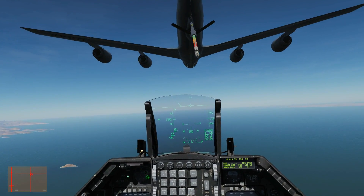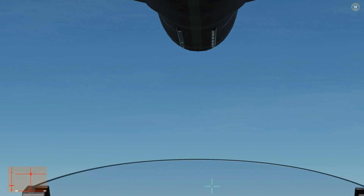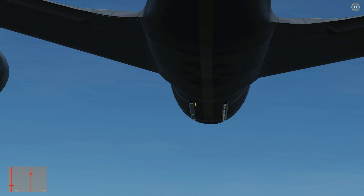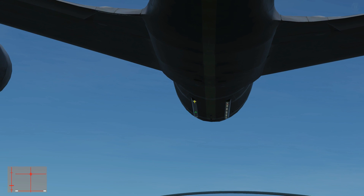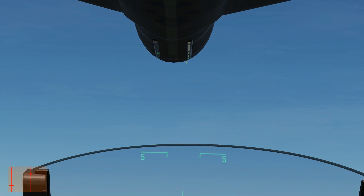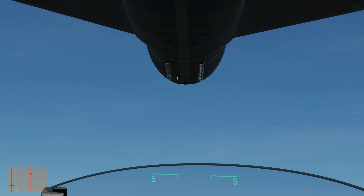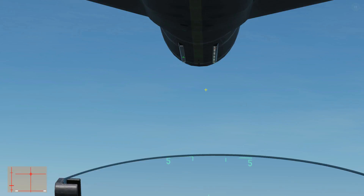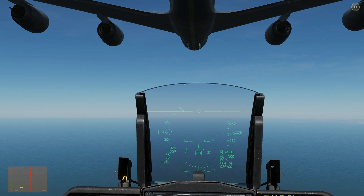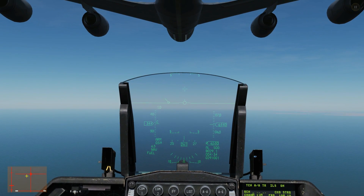We've got two racks of lights. The ones on the left show our height in relation to our ideal position: 'up' means we need to push up, 'down' means we need to push down - keep that light in the middle. We've got exactly the same thing for forwards and aft: forwards means go forward, back means go aft. The idea is to fly to get that light in the middle, and then I presume the probe will connect itself.